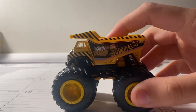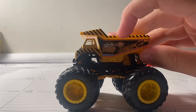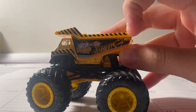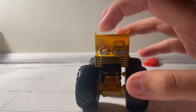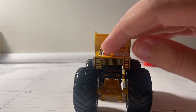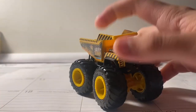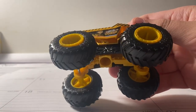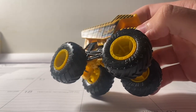Very neat looking dump truck, I must say. On the side here it says Gotta Dump with the Hot Wheels Monster Trucks logo and the Hot Wheels logo. And right here it says 0023. On the front you got the grill printing with the ladders on each side, here's the motor, and a small cab. Same thing on the other side. It's got a black wheel cage.